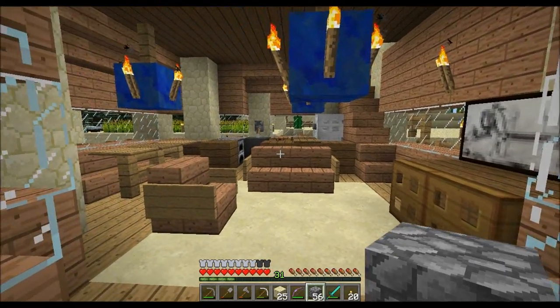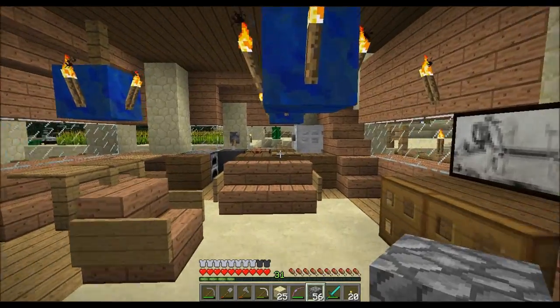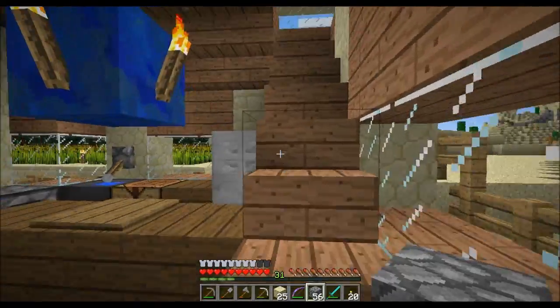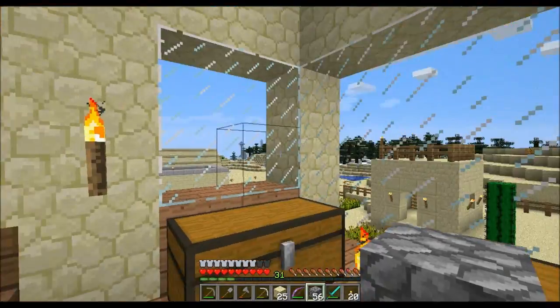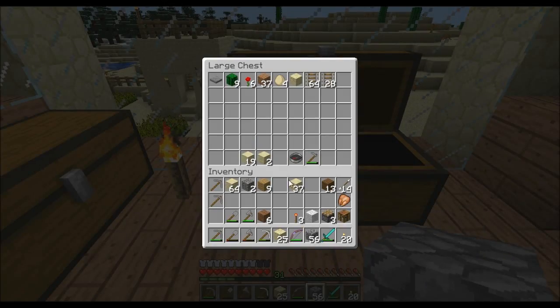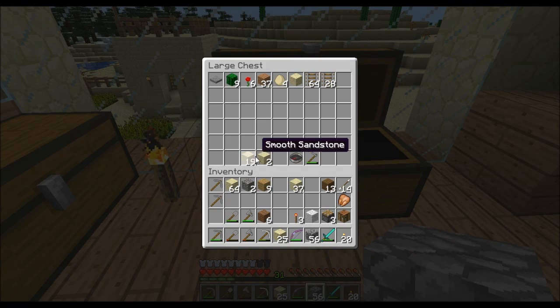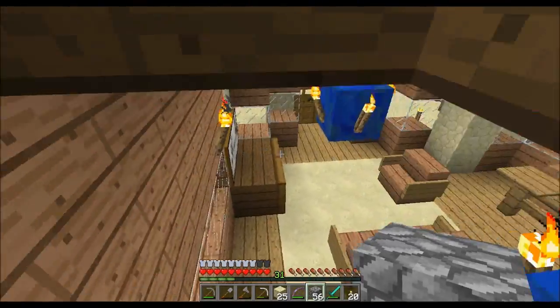Hey everyone, welcome back to another episode of Let's Play Minecraft with ZClay32. This is episode number 84. Last time we left off, I was in the process of getting more sandstone and making more sandstone stairs to complete the top portion of the house. Off camera, I went ahead and grabbed a whole bunch of sand and sandstone, so let's go make some more stairs.